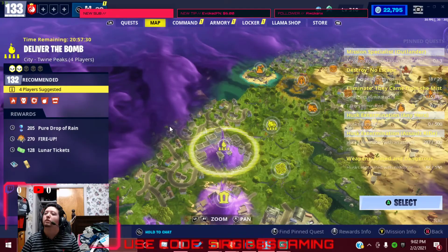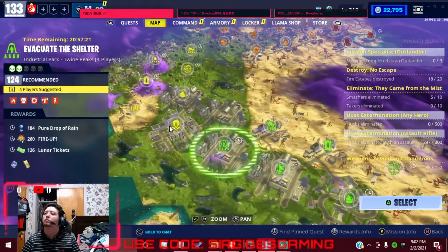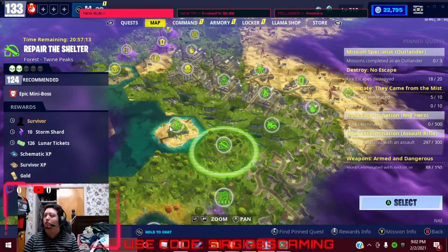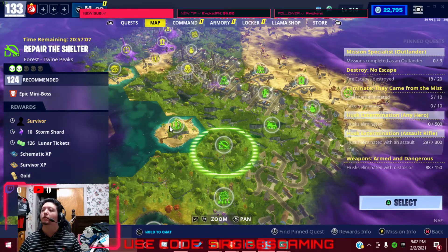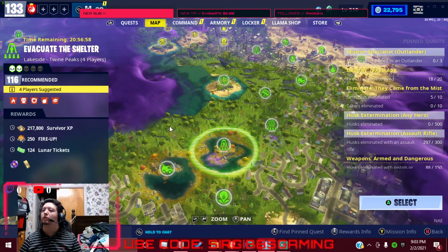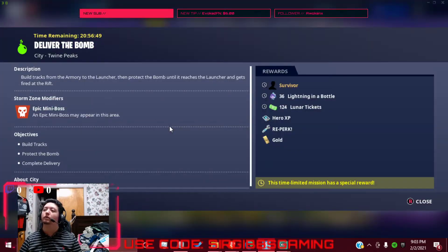Any other good missions today? Let's see. There's a Legendary Survivor in a Repair the Shelter in a 124 zone — we need that. We've got a 116 Eye of the Storm with Fire Enemies and Wall Weakening — build out a Metal.